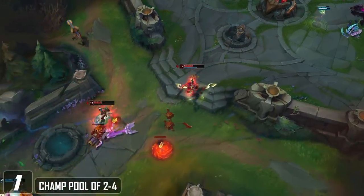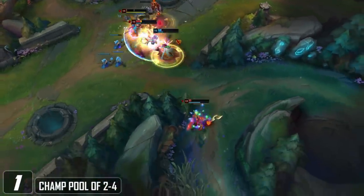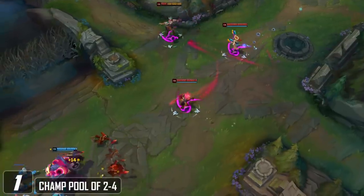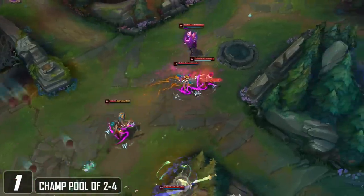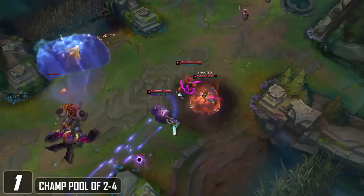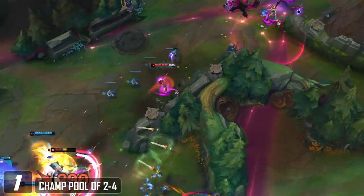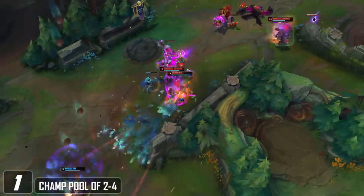Limiting your pool is also really key because it reduces the amount of variables in each game. The only thing you're in control of is who you're playing and how you play the game, so if you're first-timing a new champion every couple of games, you'll have to spend so much more of your time in-game thinking about how your champion is supposed to function. If you're playing someone you've spent hundreds of games on, then you can shift your focus onto things that actually help you improve, like macro or decision-making.